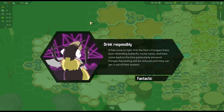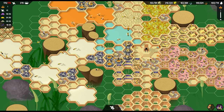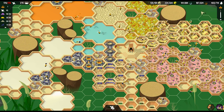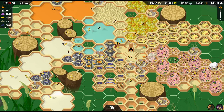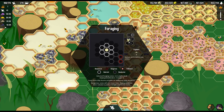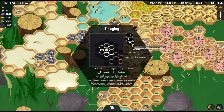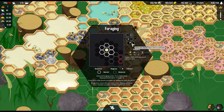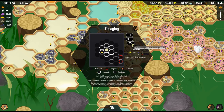It's come to light that the hive's foragers have been attending butterfly nectar raves. Again? Dang, bees. So there's more nectar now. We need 300 more jelly and we will have ourselves a new queen - we've got a little bit of ways to go. I'm going to try to stay on top of this foraging thing. Let's see if we can pollinate that spot. In 20 seconds I guess we can pollinate again - can we pollinate the same spot again? It looks like it flowers.